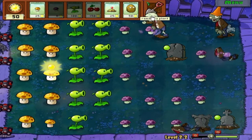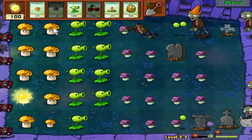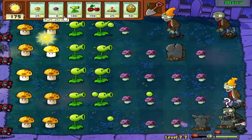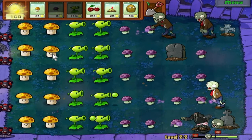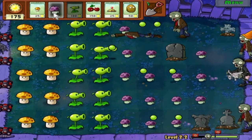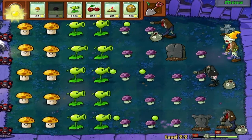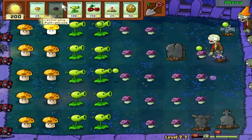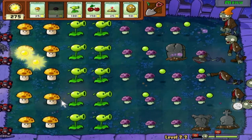Oh, we are actually dying over here. We need to handle this. That's why I want to put a lot of peashooters out. Just keep spamming those puff shrooms. It's just weird how the game completely changes once you get to the nighttime stages - this is completely different from the daytime stages.